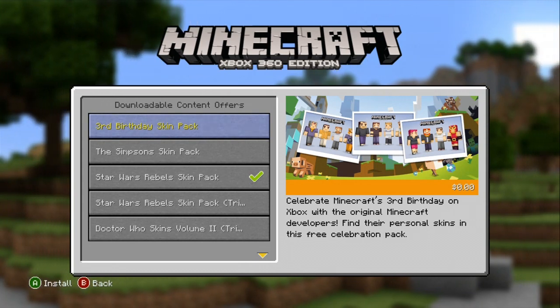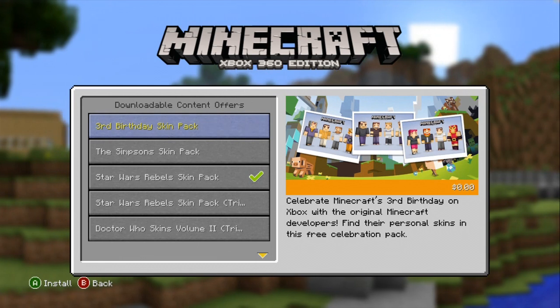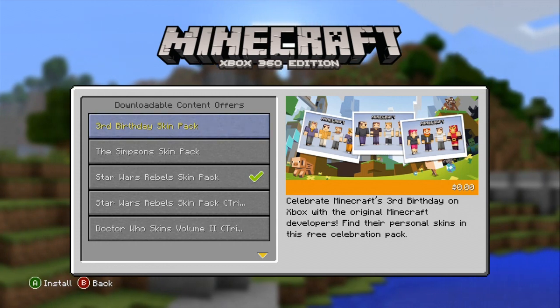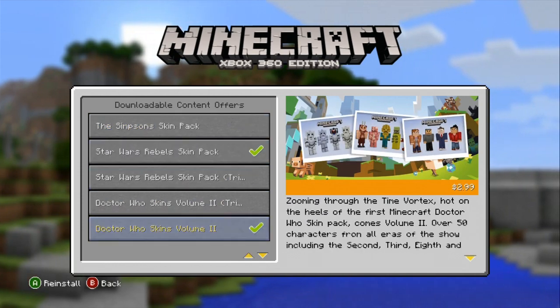Come back to it and then you're good to go. Third birthday skin pack — celebrate Minecraft's third birthday on Xbox with the original Minecraft developers. Find their personal skins in this free celebration pack. And here's some better news: if you haven't actually gotten the second year or even the first year skin pack, you'll be able to download that as well.